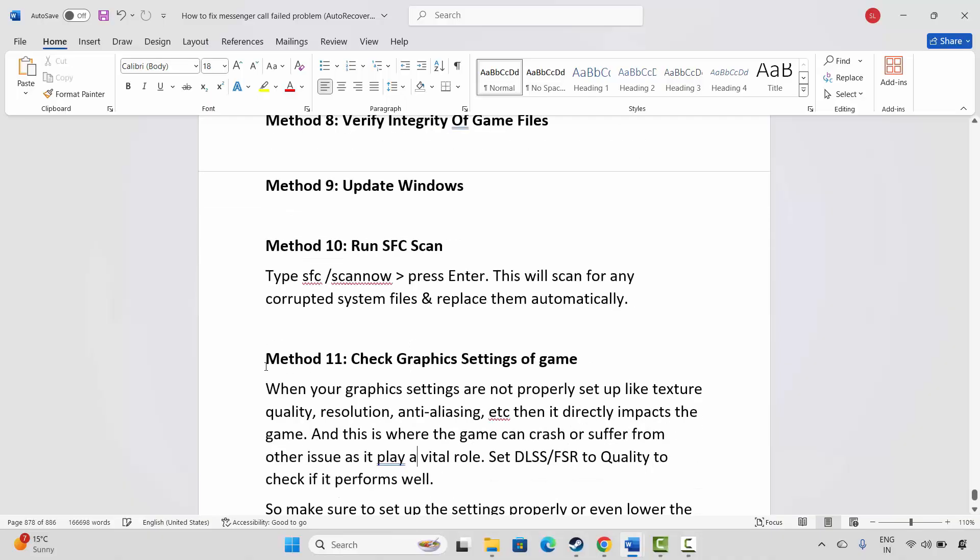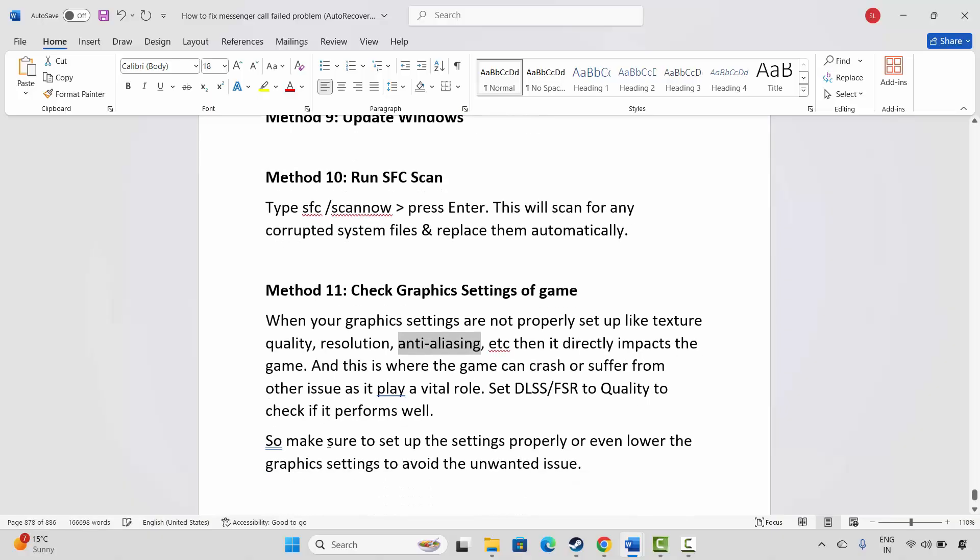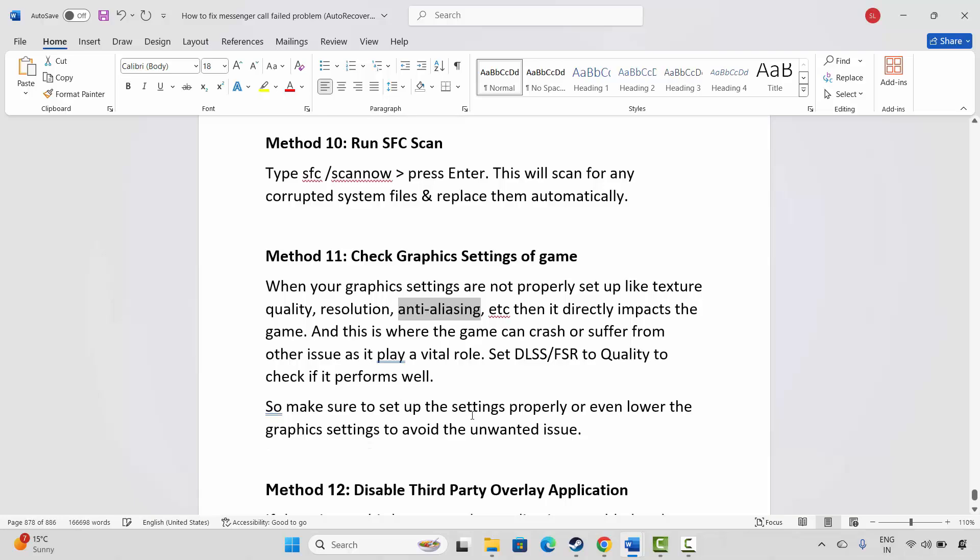The next method is to check the graphics settings of the game. When graphics settings are not properly configured — such as texture quality, resolution, or anti-aliasing — it directly impacts the game and can cause crashes or other issues. Set DLSS or FSR to Quality to check if it performs well, and also make sure to lower the graphics settings to avoid any unwanted issues.